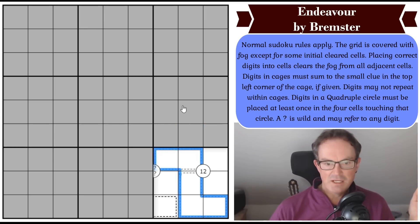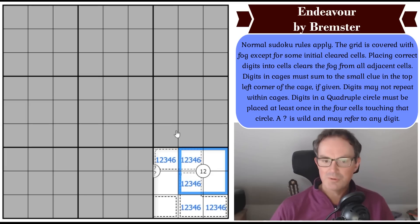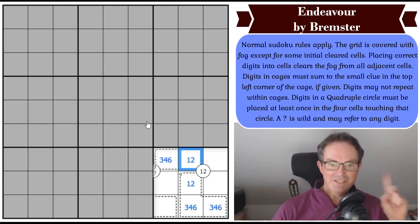Seven plus nine is 16. And I know from many years of doing Killer Sudoku that there is only one way of making five different digits add up to 16 — that's with the numbers 1, 2, 3, 4, and 6. I now see the purpose of this quadruple clue, because the 1 and 2 in this box have to be around those squares. So that must be a 1, 2 pair, and these must be a 3, 4, 6 triple. And that now cannot be a 2, so we're going to get a digit.